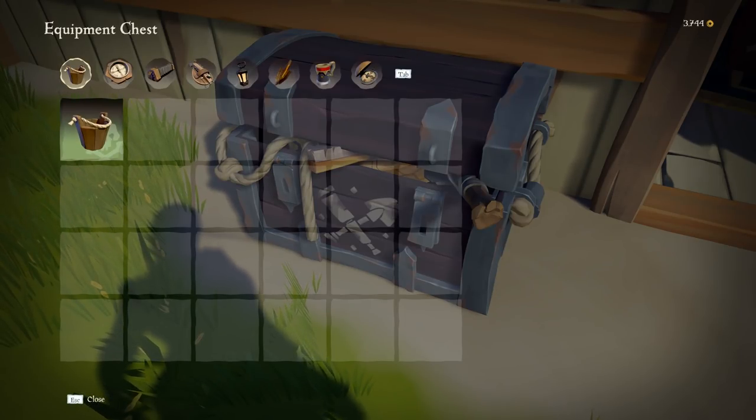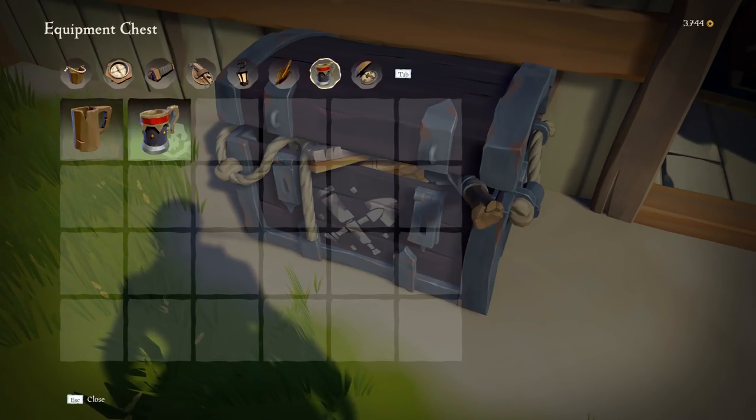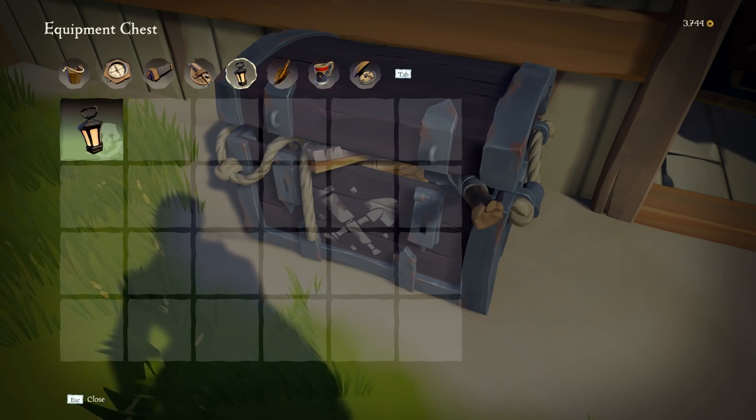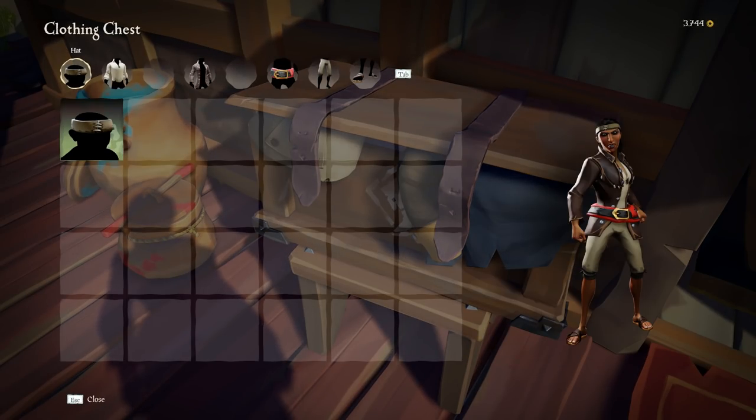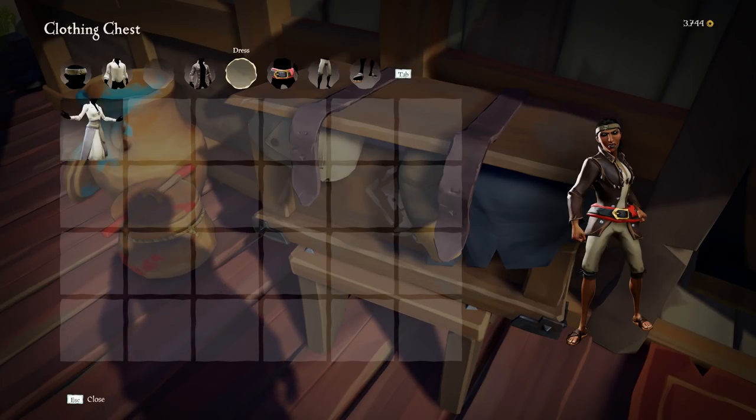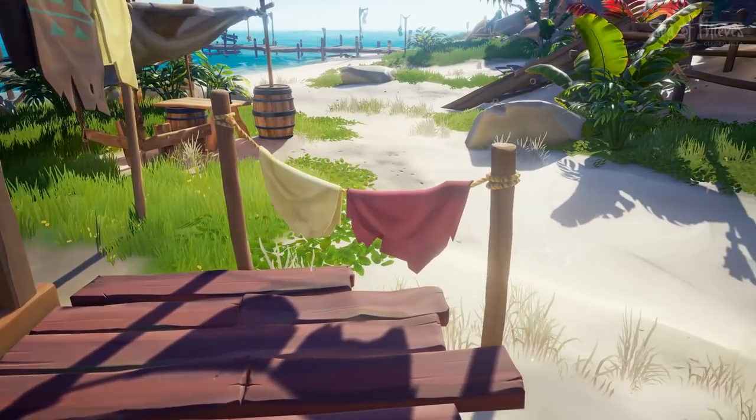To apply your customizations you go to these little chests. There's an equipment chest where you can choose the different types of equipment and change the skin for whichever one you want. There are ones for clothing as well, and there's even a place to access these on your own ship, which is pretty handy.